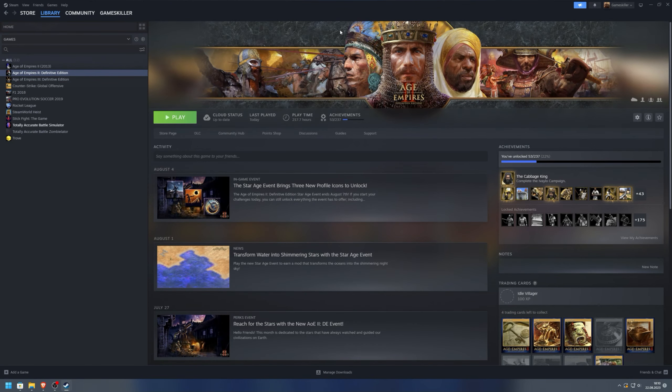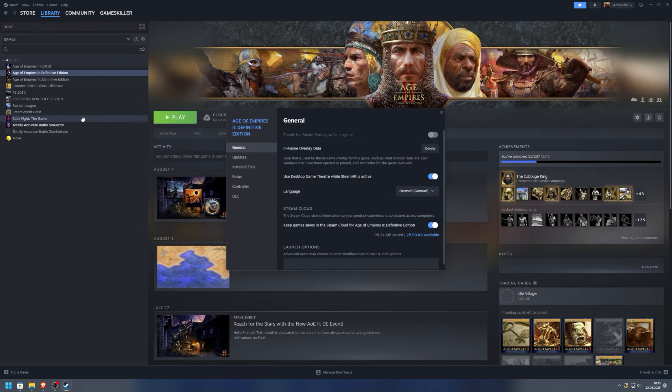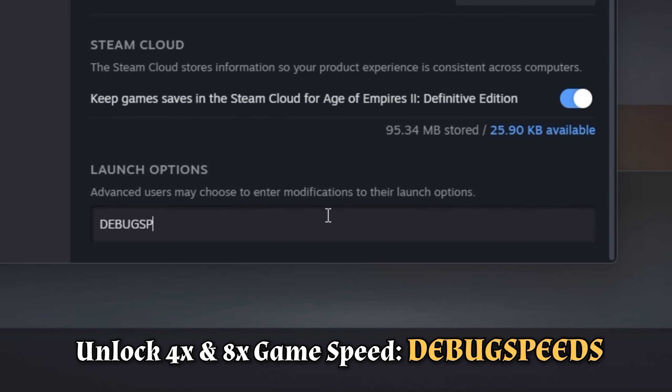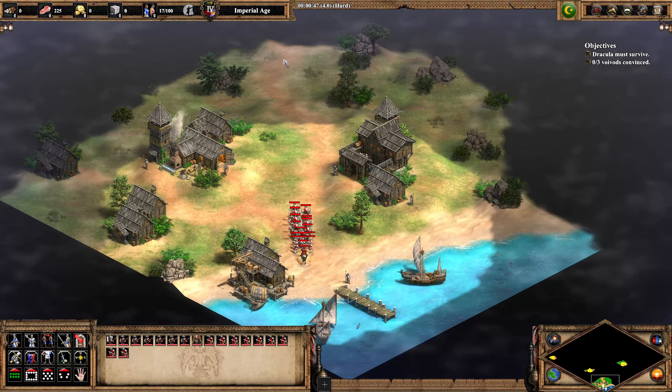Did you know that you can increase the game speed even more? For this you have to go to the properties menu of Age of Empires 2 in your Steam library. Under launch options, type in "debug speeds". This will unlock 4x and 8x game speed, making all actions super fast.